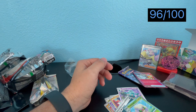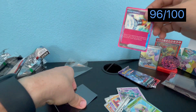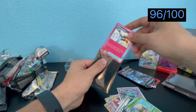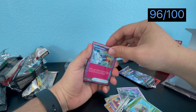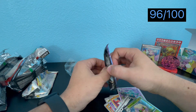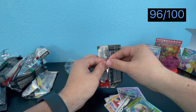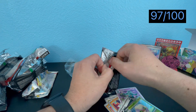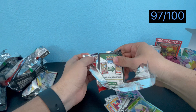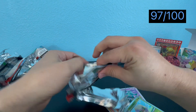This is my biggest pull out of this set. Prime Catcher is my second one and I am not complaining — I can put this in another deck. Last pack magic! The only ACE SPEC we're missing is the Maximum Belt — let's see if we get it.